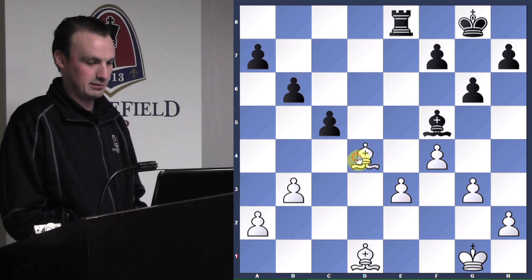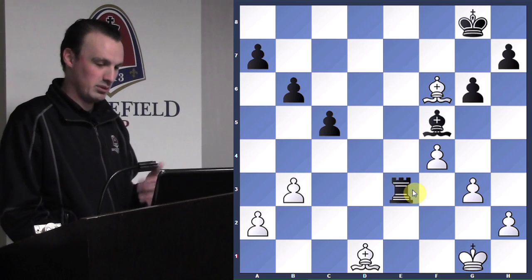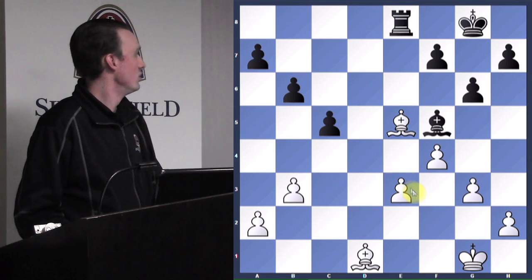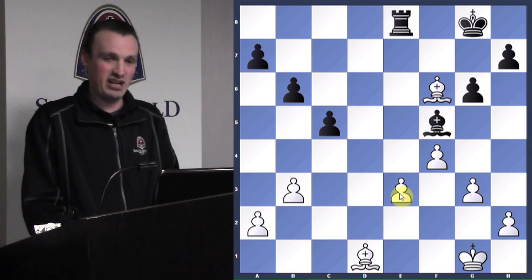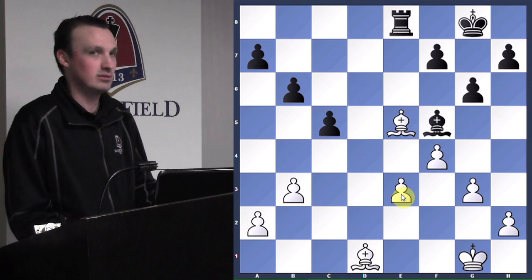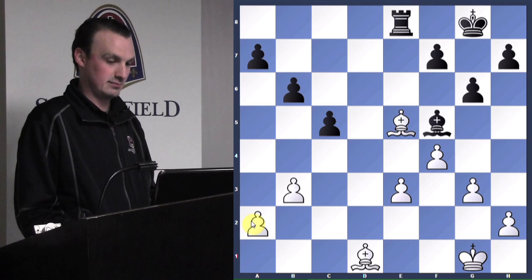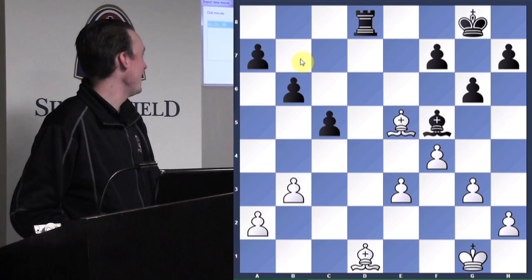Bishop to e5. Remember: f6 is no good ever, and second, if you're up material in an endgame you don't have to trade this pawn for that pawn — with a material advantage you should be able to win it outright. He's got this undefended pawn and that undefended pawn — how do we go about getting them? Attack the bishop — get the rook on the active file. Now we have free reign to do whatever we want here. Bishop to f3, rook to d2.